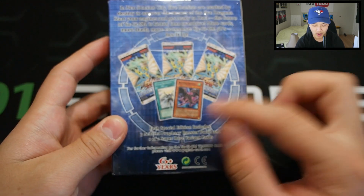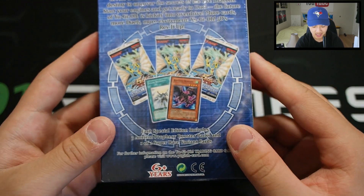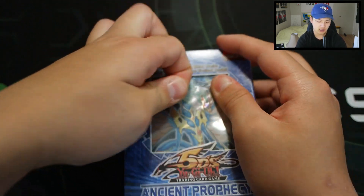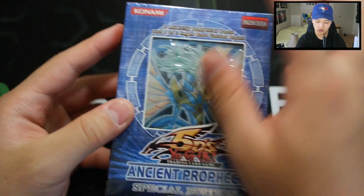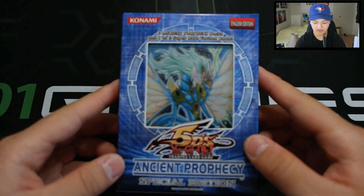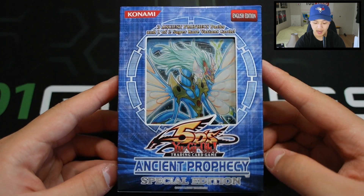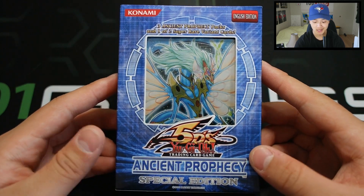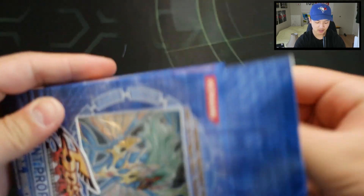Ancient Prophecy - we can get a Red Eyes Wyvern, which is a pretty hard card right now, like $10 I believe, and a Solar Recharge. Hopefully we get a Red Eyes Wyvern. Let's get started with this opening. Look at that - super super sexy. Let's rip the Konami seal. There we go, so we got Ancient Prophecy. Looks super spectacular right there. Super excited to open this.